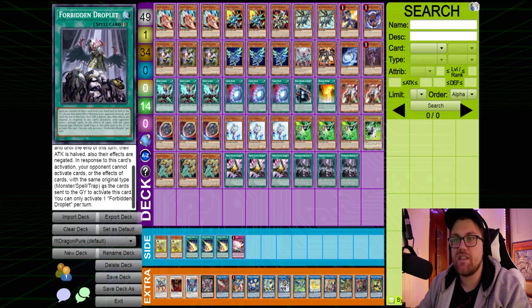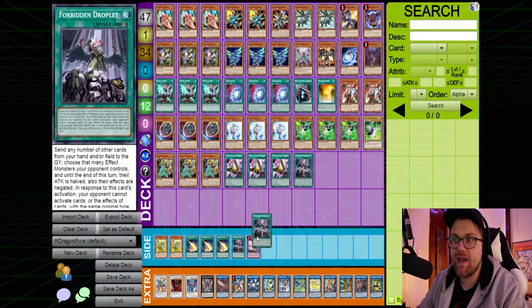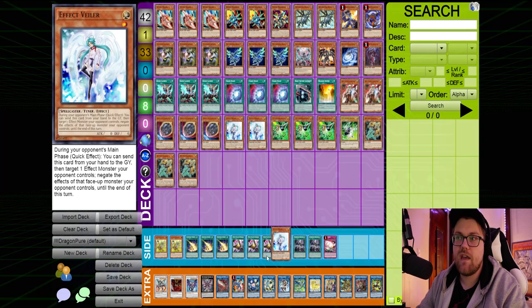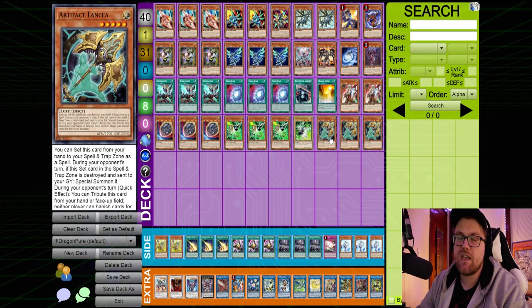Another card you can consider is Forbidden Droplet to negate their ending board, though I'm not sure it's always necessary — you don't always have the card economy to be sending cards from hand to the graveyard with Droplet in this deck, and the mirror match is a very resource-intensive one. Personally, the approach I like in the mirror match is to just try and stop my opponent from setting up anything at all. For that reason, I personally put in the three Artifact Lancias.